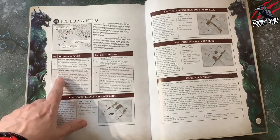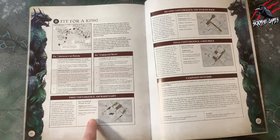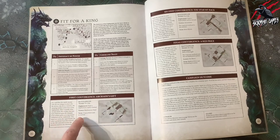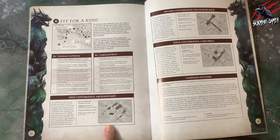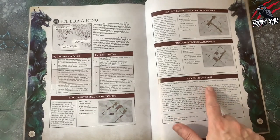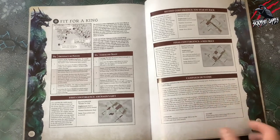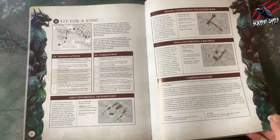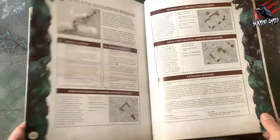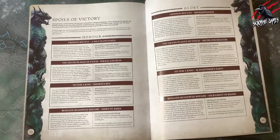Each Fated Quest will also have a table for the artifact of power and the command trait — we're going to cover those in videos in the series. Then it gives you your first convergence, your second and your final. For these convergence battles it lays out your battle plan, deployment, victory and twist, and it tells you exactly how to set up the terrain. You also get a little bit of narrative specific to that battle. The final section in a Fated Quest is the campaign outcome — if the warband wins and completes the campaign quest, you get to choose between honour and glory, with two tables giving the outcome so you can claim your reward.